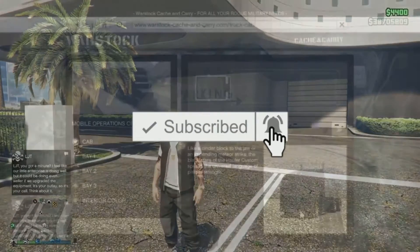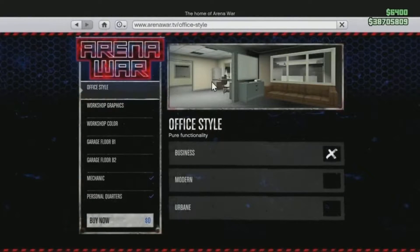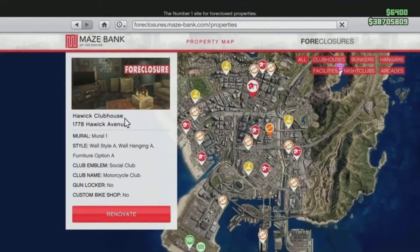Let's go ahead and jump into the requirements for the person that is actually duplicating the vehicles. You will need a MOC with a personal vehicle storage in Bay 3, and you also need to own the arena. Inside the arena, make sure you have the vehicle you are looking to duplicate stored inside. In addition to that, you will need some faggios — you will be duplicating over these faggios. These faggios can be stored anywhere but the MC clubhouse.